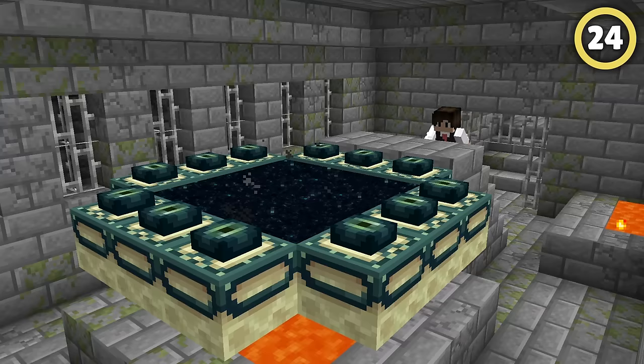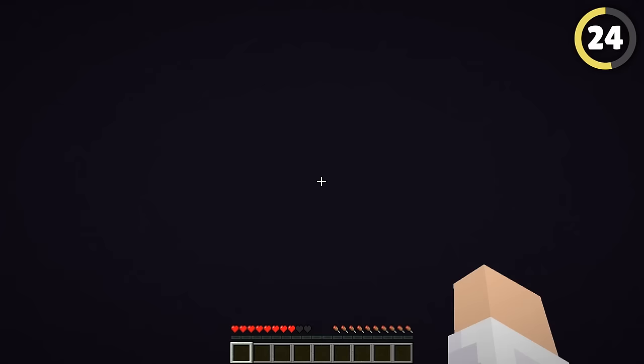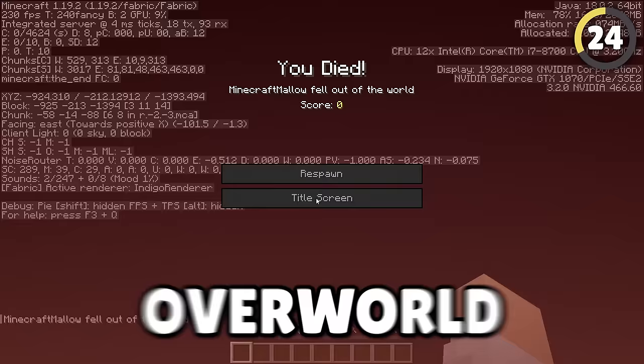One thing only pros know is if you push yourself into the end portal from underneath with a piston, you won't spawn on the main end island and instead will spawn at your overworld coordinates in the end, which can make tons of super deadly traps.